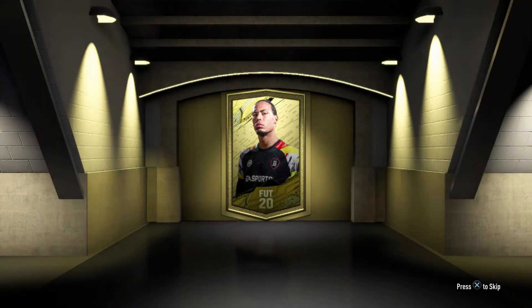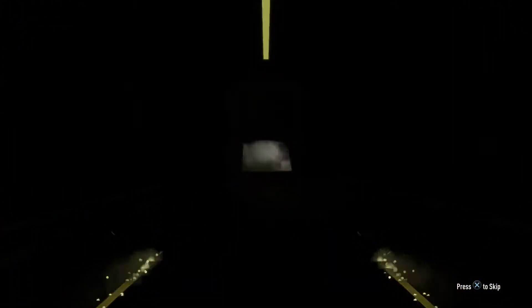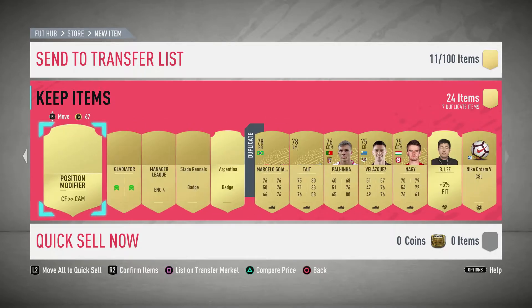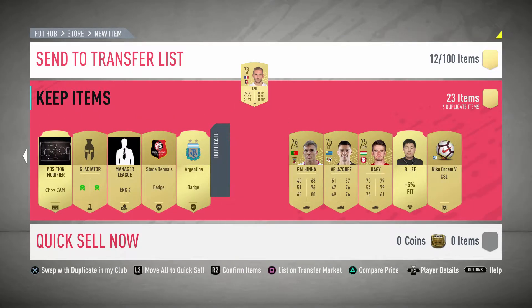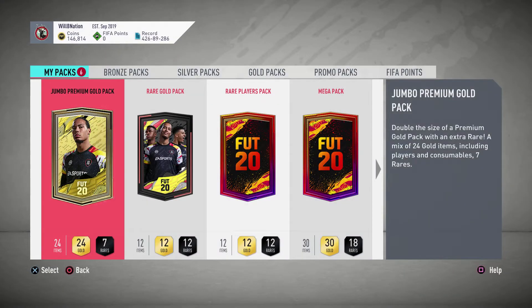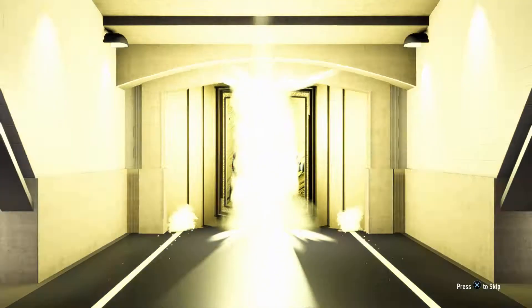We're going to open the first pack now, which is a jumbo premium gold pack. It's not an amazing pack but it's an alright pack — these are my rank one rewards from rivals this week. And as you can see, we started out with an absolute bang... no we didn't, we got absolute trash. Going to get rid of these guys and move on to the next pack. What a shoddy start. Next jumbo premium gold pack — will it deliver anything better? No, it's just going to be an ordinary rare player.